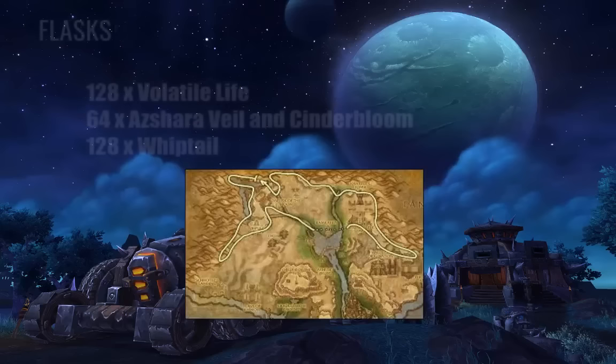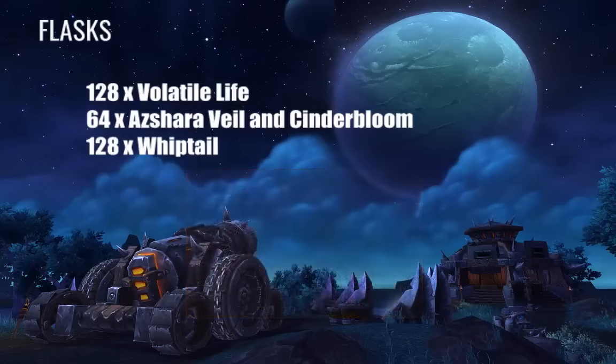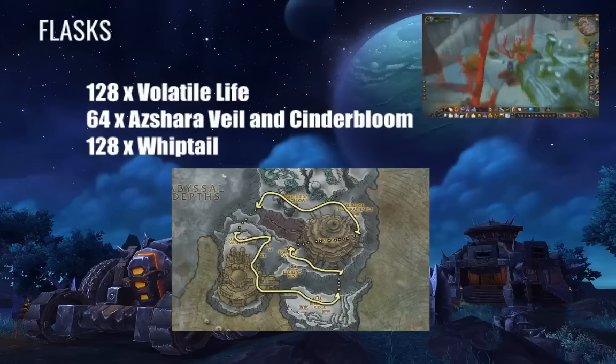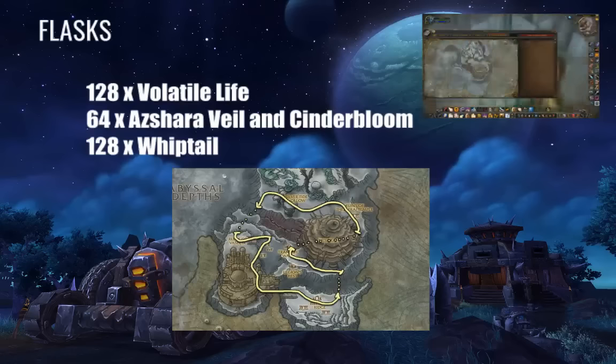Now that we've covered Trugold, we can move on to flasks. Flasks are fairly simple because you can pick up the materials from multiple locations, but I'll list the best locations I've found. For flasks you're going to need 128 Volatile Life, 64 Azshara's Veil, 64 Cinderbloom, and 128 Whiptails. For Azshara's Veil, head down to Vashj'ir. I know it's a zone a lot of people don't like, but it is the fastest way to get it. Simply follow the route displayed on screen and you should be able to gather enough plants to fuel your flasks.